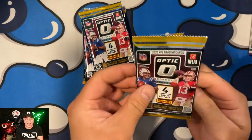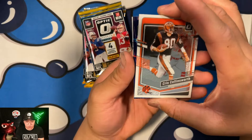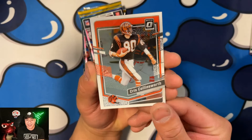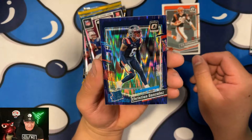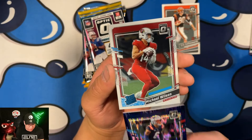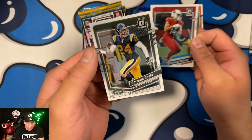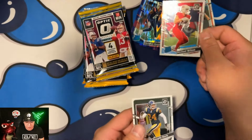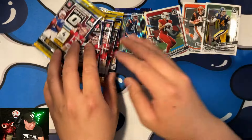Pack number one! We are getting three purple shocks guaranteed in here. We got Chris Collinsworth — that's kind of sick. We got a Patriots rookie: Christian Gonzalez on the purple shock, that's a good one. Then Michael Wilson as another Rated Rookie, and Darrelle Revis to finish it off. Two Rated Rookies and two legends in our first pack — I'll take that.